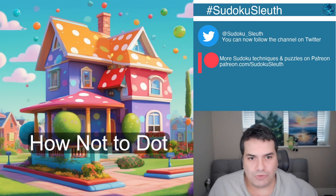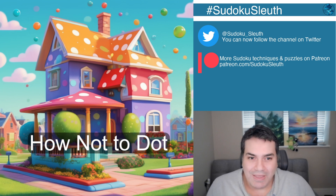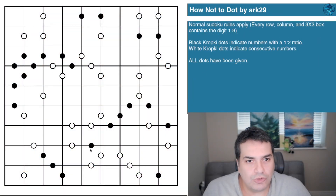Hello and welcome back — it's puzzle time with Sudoku Sleuth, and today we are looking at 'How Not to Dot.' With that kind of title I just tried to imagine what would look awful with tons of dots, so I imagined a polka-dotted house. I'd advise against painting your house in polka dots — though I did some research and it's not entirely unusual. There are polka-dotted houses in the UK and a few architectural marvels too. Each to their own. Anyway, let's take a look at the puzzle: 'How Not to Dot' by Arc 29.